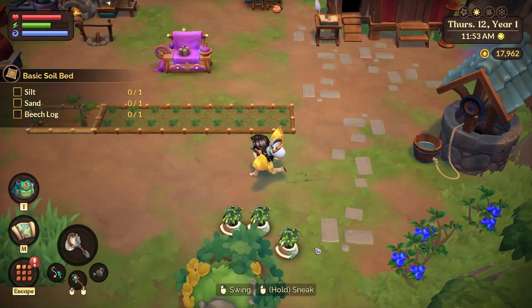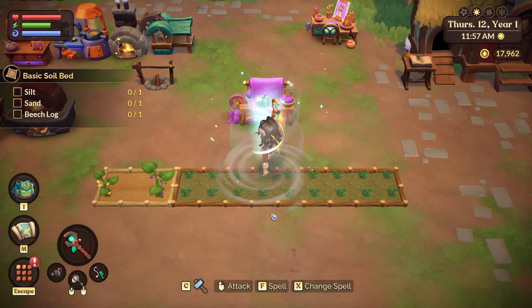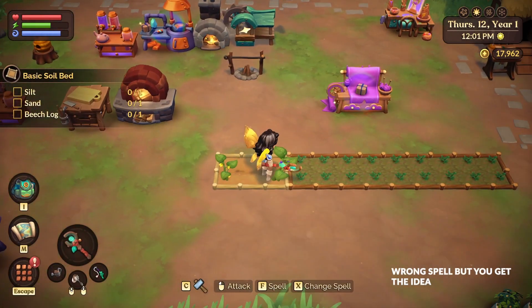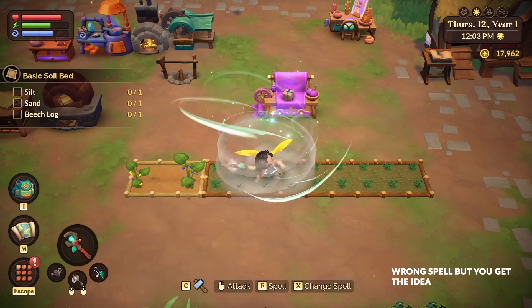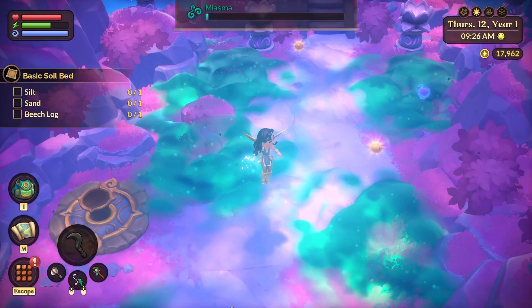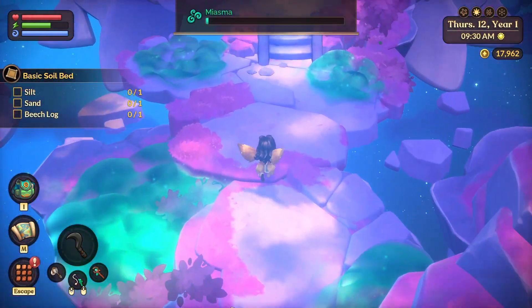Magic also lets you be a sprinkler system in and of yourself. The same magic wand you unlock that can aid in combat or progress to new areas can also water your plants, giving you the boon of a farm sim's late-game equipment suite but localized to your character. This also coincides with the introduction of some additional biomes you can explore, with their own inhabitants and dungeons you can fold into your daily routines.